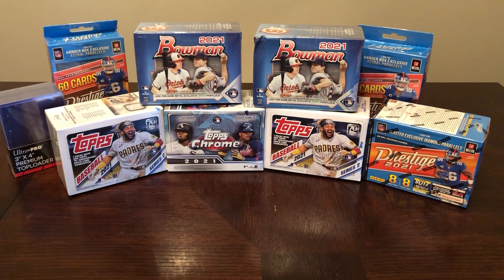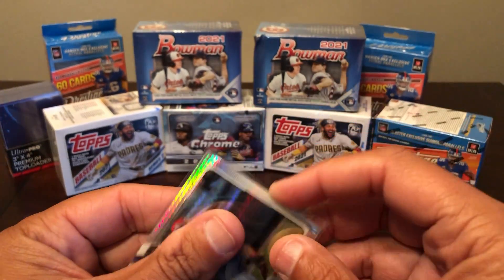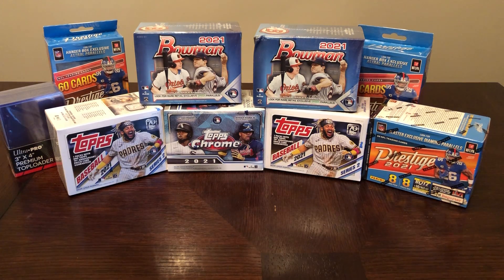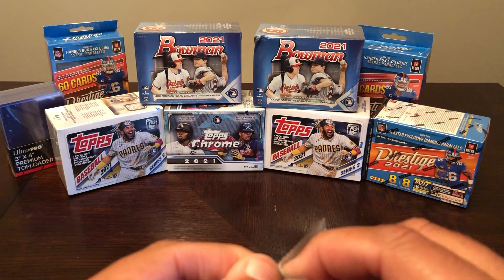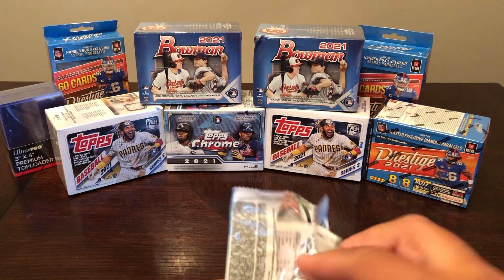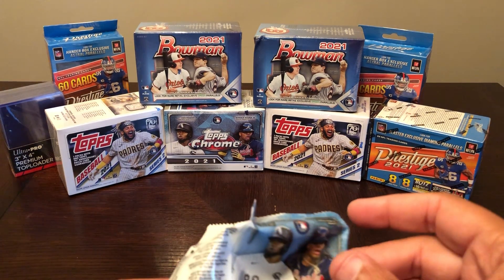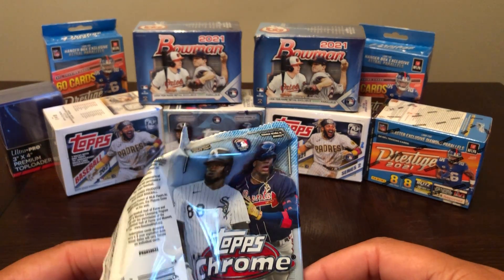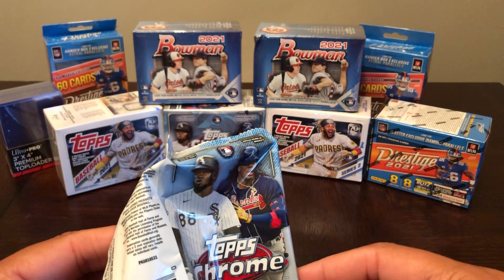We're going to sleeve up the Sixto Sanchez rookie and the Paul Goldschmidt Prism. My goal is going to be to sleeve up any of the 86-style, any of the rookies, any of the Prism, and any of the Sepia, Refractors, or Pink Parallels. I'm going to sleeve up a bunch of cards tonight. It's the goal of any of us at any time we're looking for hits. I think if I say it out loud tonight it's going to give a little luck to this 2021 Topps Chrome Blaster.